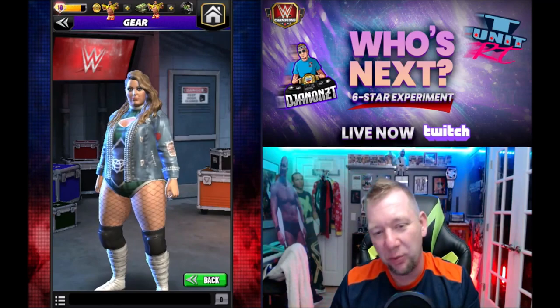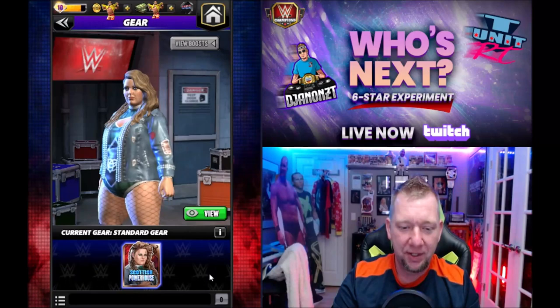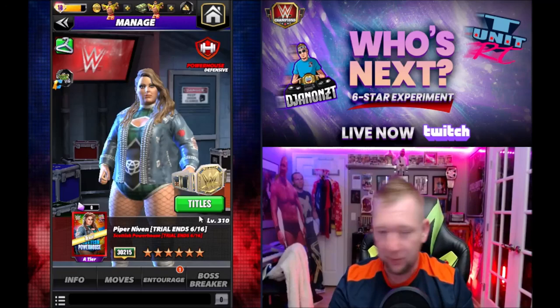Ladies and gentlemen, what is going on? My name is EJ9ZT and we're back with WWE Champions and another six-star character gameplay preview video. Today we got Piper Niven, the Scottish powerhouse. I call her old claw face — she looks like she got hit by Wolverine. I'm not familiar with the character; I haven't watched for a little while.